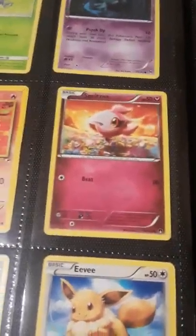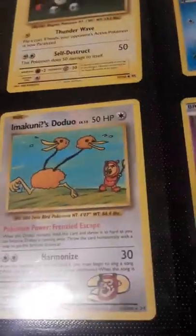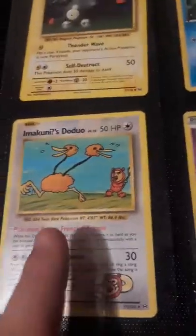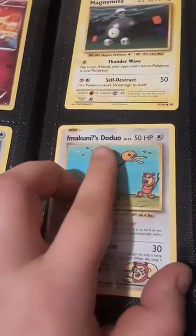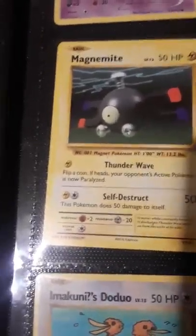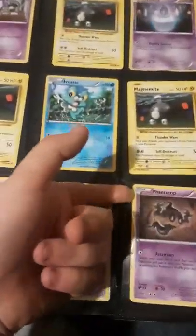Elgium — I don't know, I'm pretty sure that's wrong. A Spritzee, an Eevee, and then another Secret Rare, Imakuni's Doduo. Magnemite, Gastly, Magnemite, Froakie, Zubat, Phantump, another Phantump, Magnemite, and a Litwick.